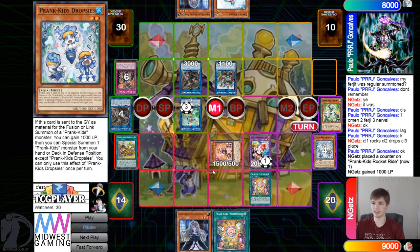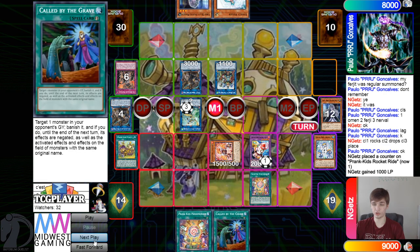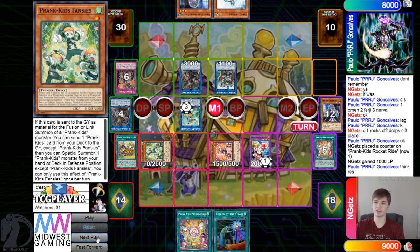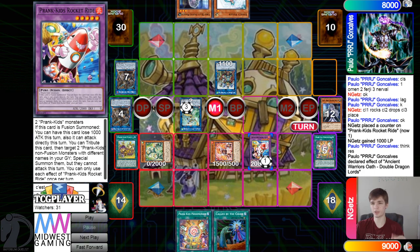Summon out Fire, banish, draw Called By, summon out Wind. Called By will be good — it'll be able to trade with a hand trap. Then activate Ancient Warriors to try to bounce Rocket Ride here.